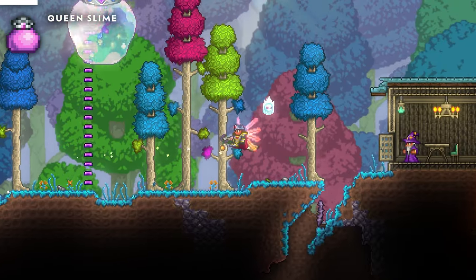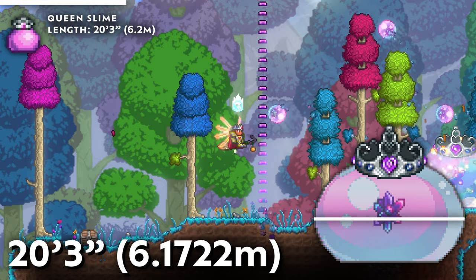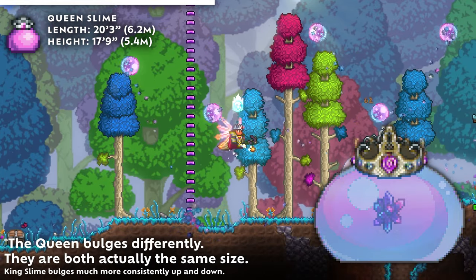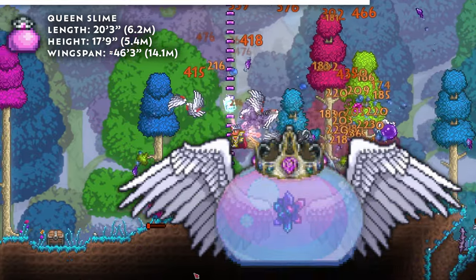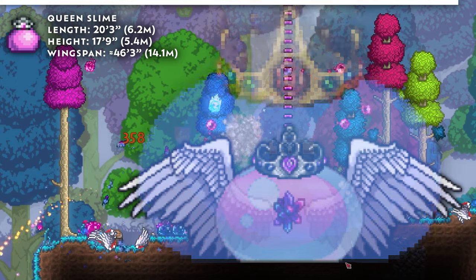Next, there's the matriarch Queen Slime, who, like her male counterpart, is massive: 20 foot 3 inches at widest, 17 foot 9 inches from foot to crown. Yes, that's a little smaller than King Slime, but then she brings out her wings. This over doubles her length, stretching around 50 feet long. This means that phase 2 Queen Slime is longer than King Slime, even in his For the Worthy state of enlargement.